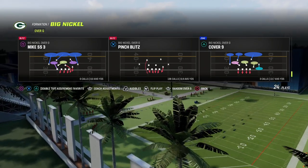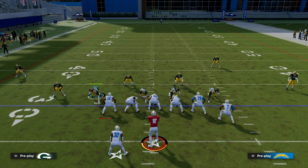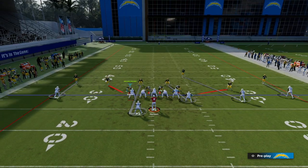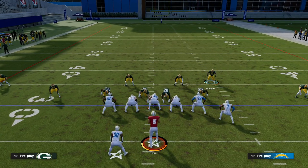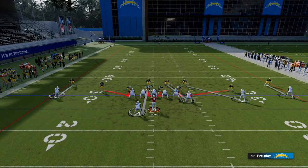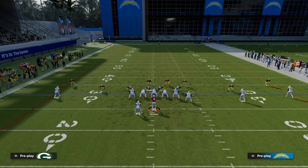The setup is actually really simple. All we're going to do is pinch our defensive line and show blitz. Then what I like to do is bring this safety down — you don't have to, but I like to bring him down almost like he's my user. But then we're going to typically jump on to this defender, whoever's guarding the halfback — that's who we want to be user defending.